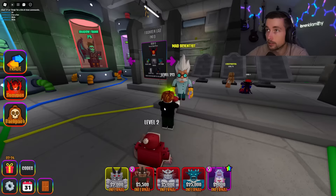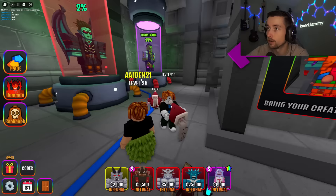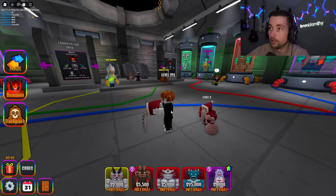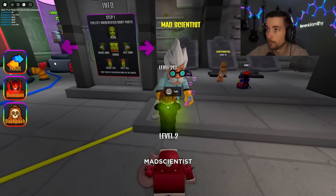Demon Frank is 3.5% rarity. Now showing us the percentage scale: Shadow Frank — the one I really wanted — is a 2%, Toxic Frank is 25%, Holy Frank is 3.5%, Crazy Frank is 1% — this must be the goat. I wanted holy, crazy, regular, shadow, and demon, and all of those are looking really good except Regular Frank at 50%.